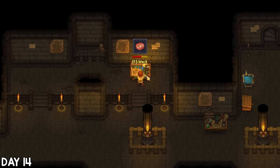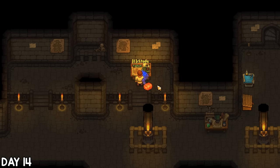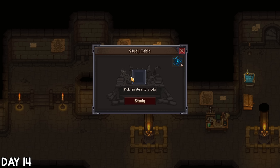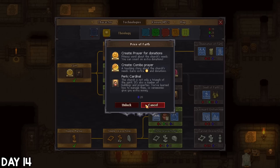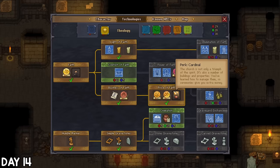Studying does also cost faith, which I don't have much of — now you see why it's so important, and this isn't its only use either. Looks like body parts give quite a lot of points, so that's what I used this week's faith on. I used my shiny new blue points to unlock writing, which will help towards better prayers. My main aim will be the combo prayer which boosts both faith and money gained from my weekly service, so I made sure to unlock that too.